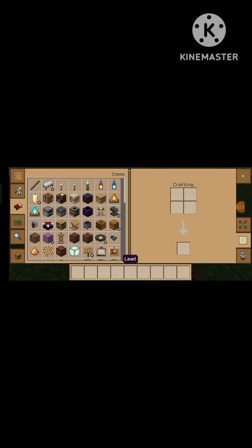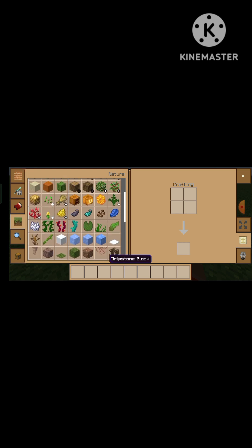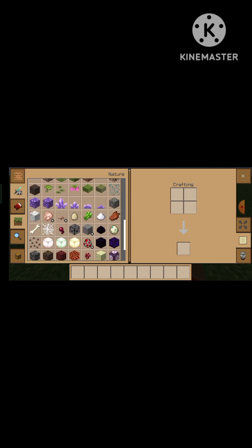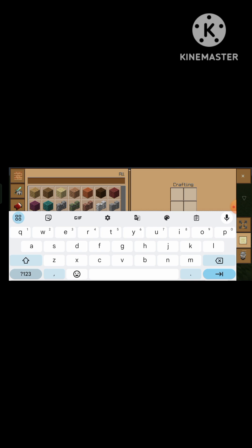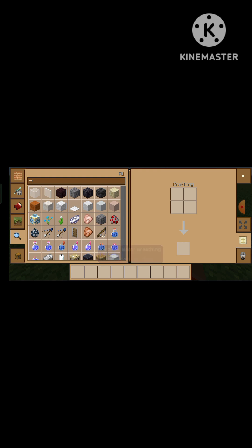I'm going to make you a block of honey. What are you doing? I'm going to make you a block of honey. I'm going to work with you.